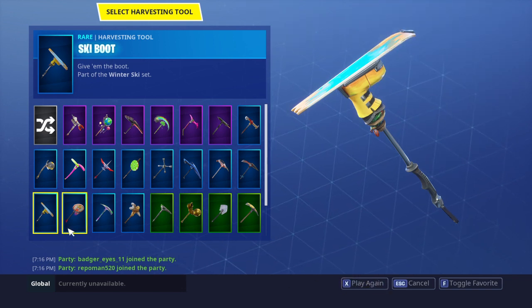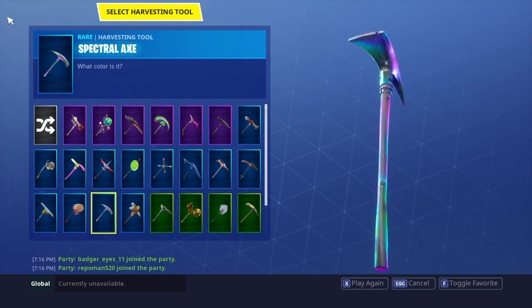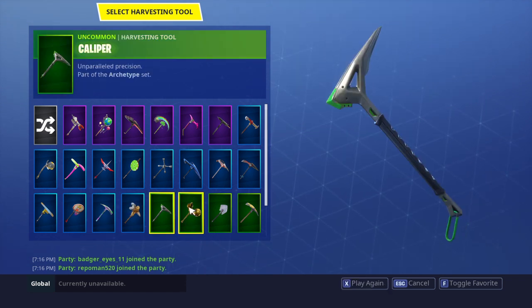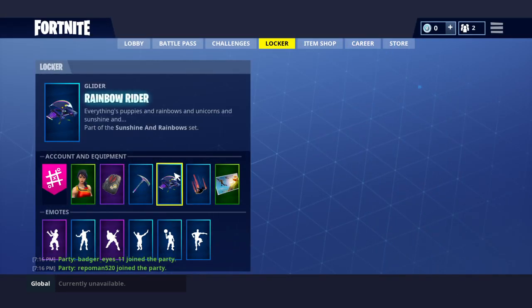Do you hear it? It kinda sounds like the Scythe. Slam Dunk, kinda cool — favorite pickaxe in the game. Spectral Axe, Toothpick, Caliper which I just bought, Elite Cleat, Icebreaker, and Lucky. And I also have Tactical Spade, and then the regular Default.